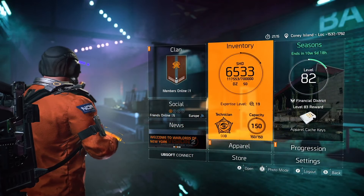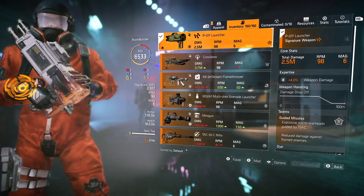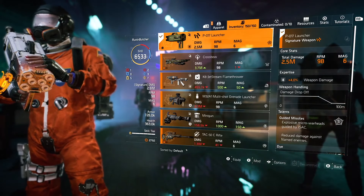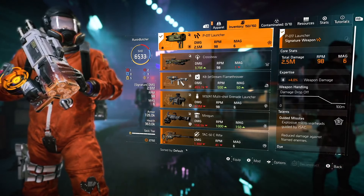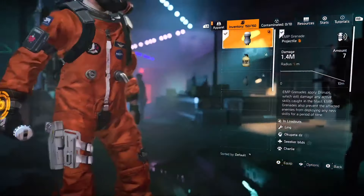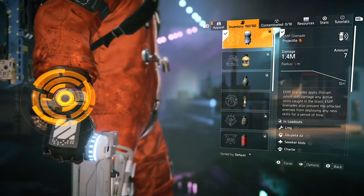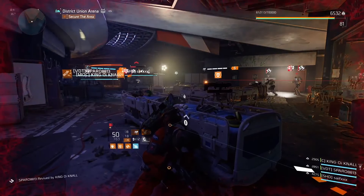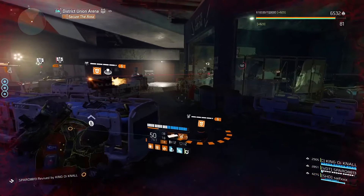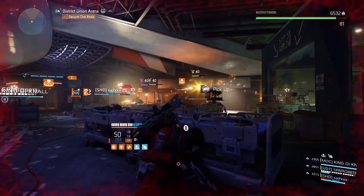We need the Stinger Hive because by destroying it we will proc the BTC exotic gloves and gain overcharge, or we'll get the Assault Turret back instantly when it dies or is destroyed. For specialization we're using Technician to gain an additional skill tier, skill damage, and disrupt grenades — extremely handy on legendary stronghold runs against robotics like dogs, mini tanks, healing stations, and such. Stinger Hive is a must-have for this build as it takes care of annoying drones pretty easily.